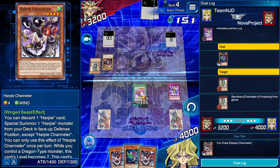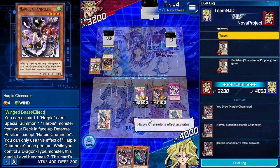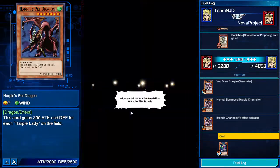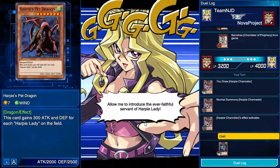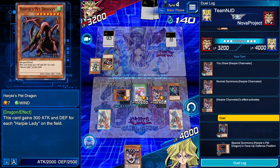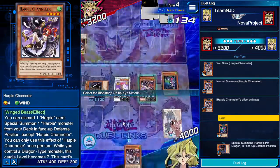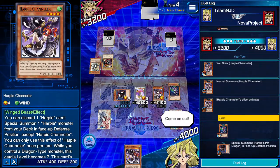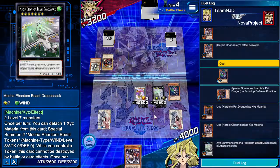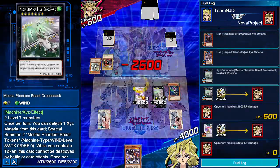Now we're going to show you the Harpy Channeler combo, which is pretty sweet. We're going to discard this one to go get the Dragon. The cool thing about this is that since it's a Dragon, it turns me into a level seven. We can make this — I XYZ summon a monster, like a Dracoasec. Dracoasec is a super cool card. Let's battle! It's just kind of flashy — it doesn't do a whole lot for you in this game right now, but later on it'll be a really good card.